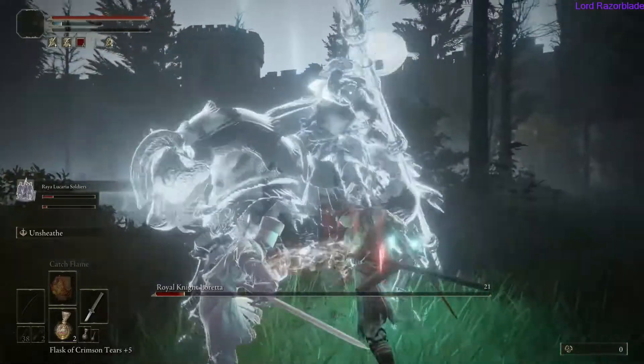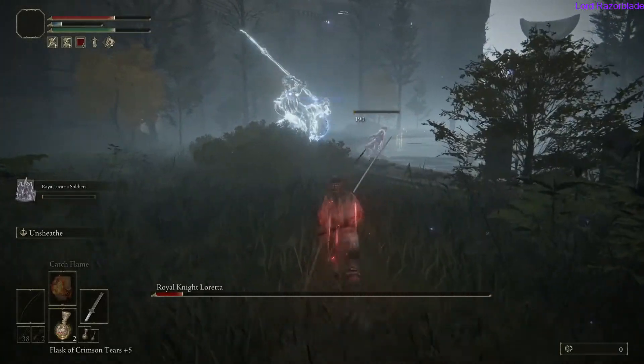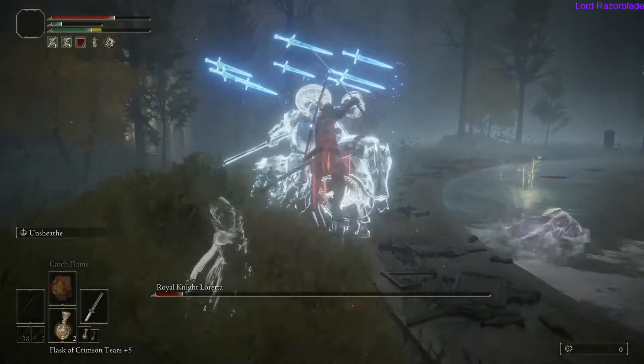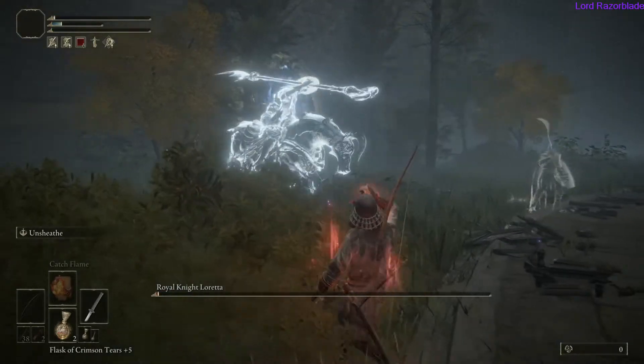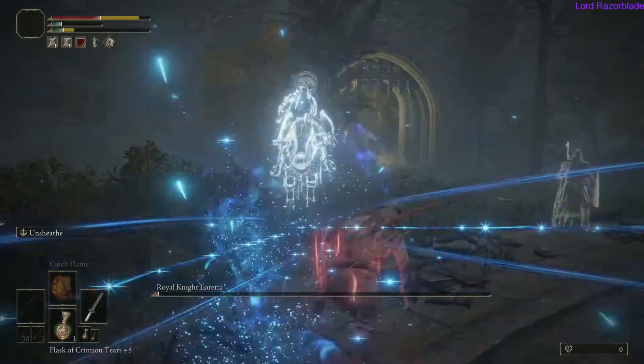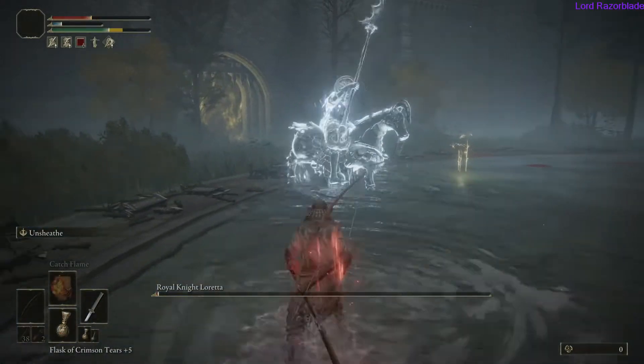For the most part, she just swings wildly and has pretty good reach. Whenever she rears her horse back up in the air, she does some kind of charge attack. Try to keep a medium distance because she will keep doing that blast on you. Eventually you'll figure it out and beat her. I hope this helps — make sure you leave a like and subscribe and I'll get back to you with some more achievement guides.